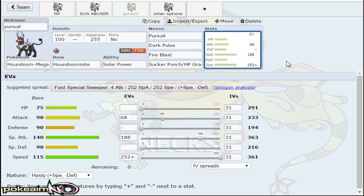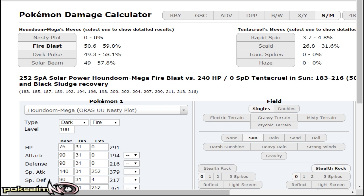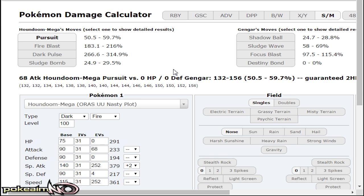Next up we have Pursuit. I did mention Gengar, Latias, and Hoopa being in the tier. A Pursuit set with 68 attack investment and a Hasty nature — this one is going to go Hasty nature. That's the best option because if you go Naive, you get minus special defense, which means Gengar's Shadow Ball does more and Hoopa's Shadow Ball does more.